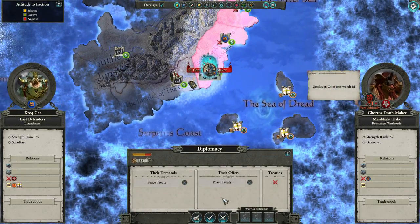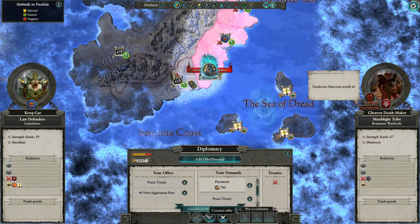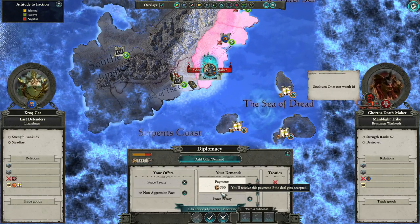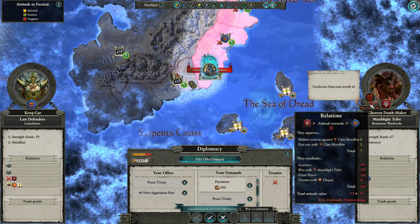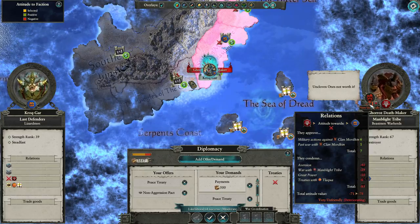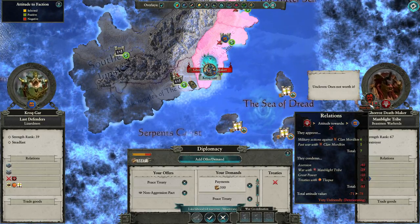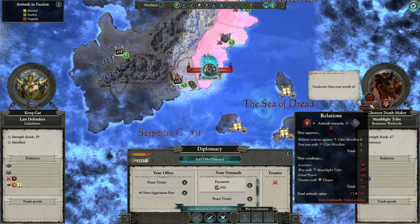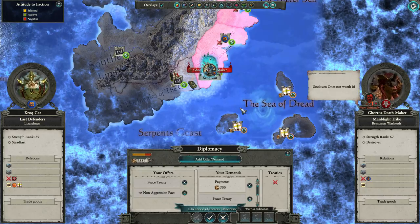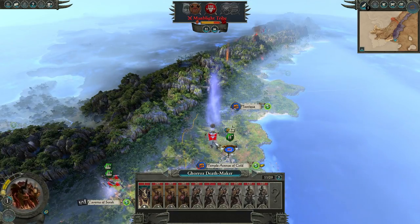Oh, he wants peace again — he really wants peace, but he doesn't want to pay me for it this time. A non-aggression pact too — now it's a little better. I still want to kill them because they are making this town unhappy; they're doing the tainted thing. I could probably get 500 from them. Non-aggression is good because we're not going to be fighting them, but they are going to come after me at some point. So I'm just going to decline — it's going to be really annoying to deal with them when I'm not prepared. I don't really want peace, but I don't want them to be super annoying either. So let's not do it — let's see what they do.